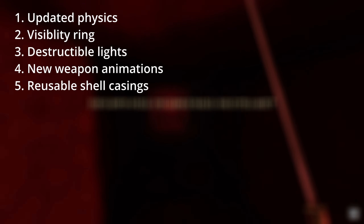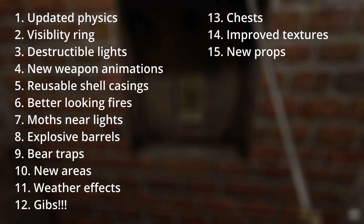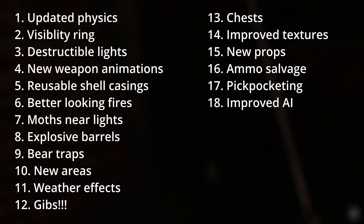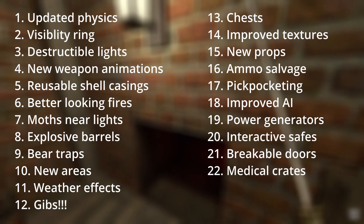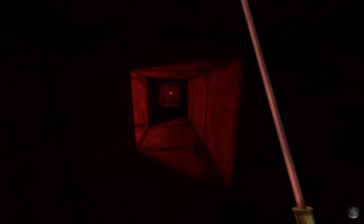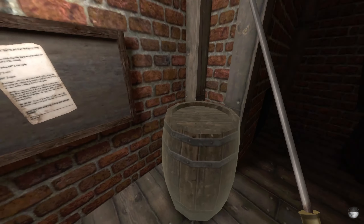New Blood have been hard at work since the demo's release, adding gameplay mechanisms, items, enemies and areas, and tightening all of the systems. New features include: updated physics; a visibility ring which functions like the light gem in Thief; destructible lights; new weapon animations; reusable shell casings; improved fireplaces; explosive barrels; bear traps; new areas; weather effects; jibing enemies; chests; updated textures; new props; ammo scavenging from weapons; pickpocketing; improved enemy AI; power generators which can cut power to an area or building; interactive safes; breakable doors; medical crates; and a silenced pistol with different ammo types. Just a few updates. Dylan's YouTube channel is packed with demonstrations of these features — link is in the description. He also posts updates on Twitter, so don't be shy to show your support.